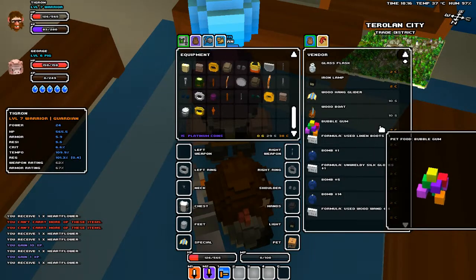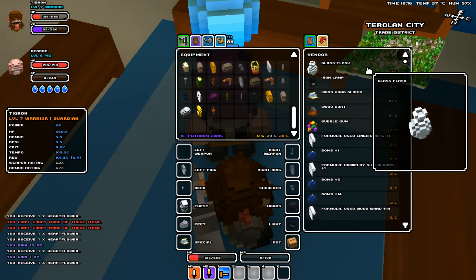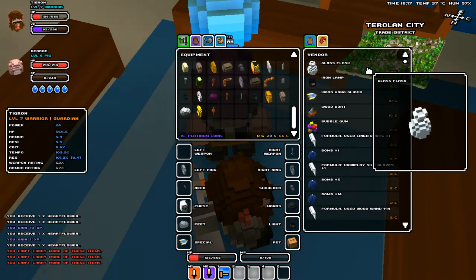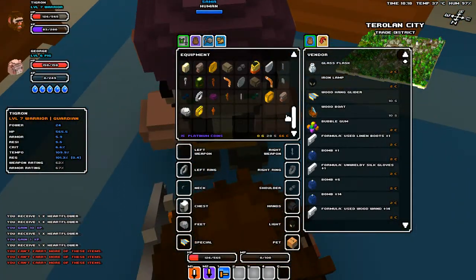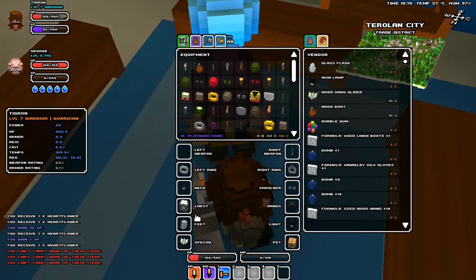I'm probably gonna sort through that off-camera. But ooh, bubblegum — let's buy as many glasses as we can. They're always good to have around. We've got a boat and we've got a glider.